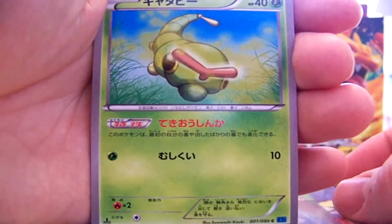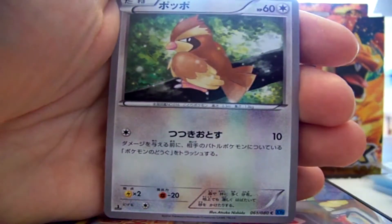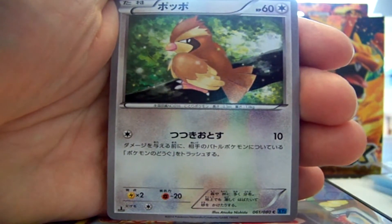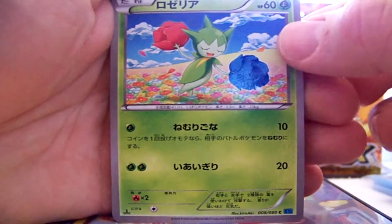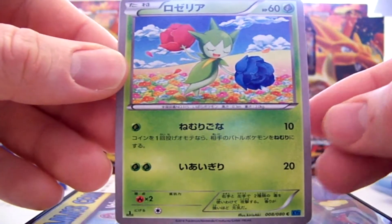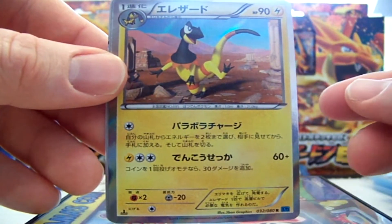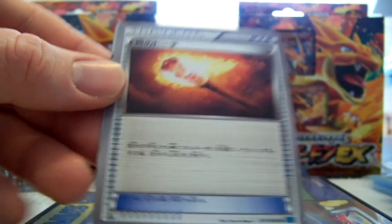Alright guys, we got a Caterpie and a Pidgey — these seem to be in the same pack, it's the third pack that had both of those in there. Rosellia I think, Heliolisk Hollow, and a Flame Torch.